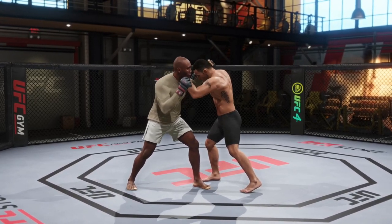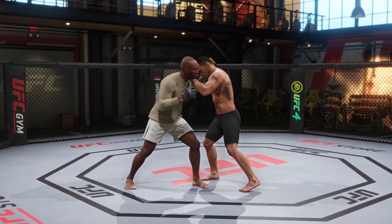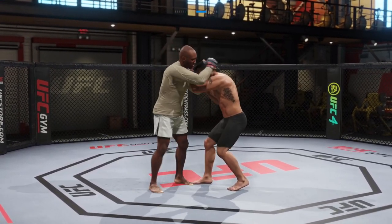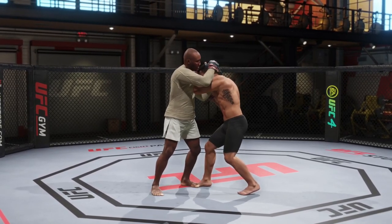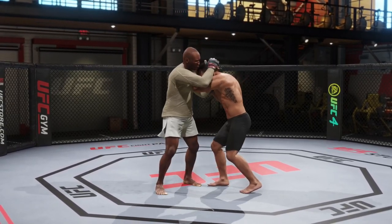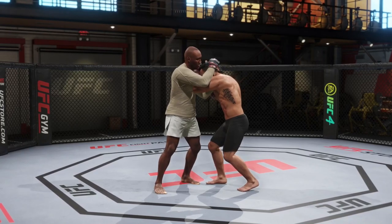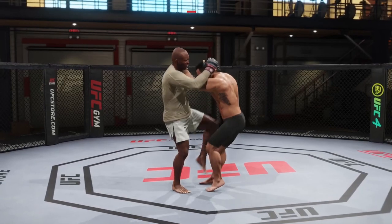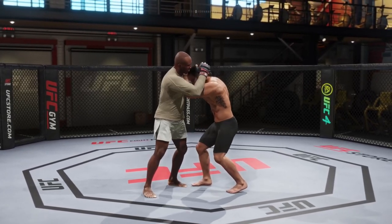Also from this position, you can throw knees to the head by pressing one of the kick buttons. X throws the left knee and circle throws the right knee. For knees to the body, hold L2 and then press circle or X.